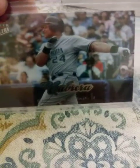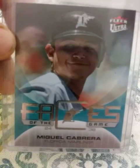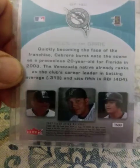2007 Flair Ultra Faces of the Game insert — love that card too, let me show you the back. Then a 2007 Upper Deck Miggy and a 2007 Upper Deck UD Masterpiece.